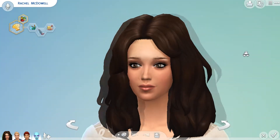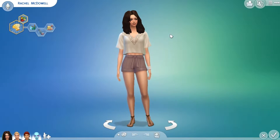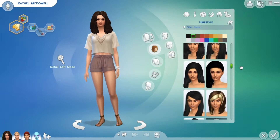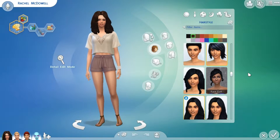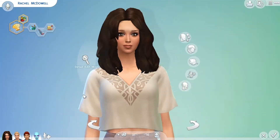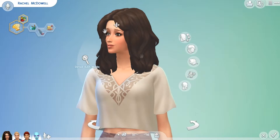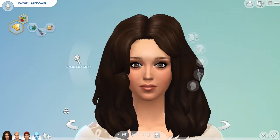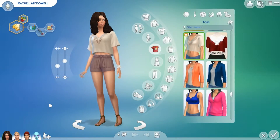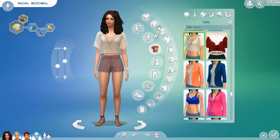This is Rachel McDowell, she's very pretty. Everything she is wearing is from either the base game or Get to Work. This hair comes with the expansion pack. Her eyebrows are custom content, her lips are base game, and her makeup is probably all custom content because CC makeup is the best. Her top and bottom are both from Get to Work, very cute, as is her bracelet. Her sandals are from the base game. That is Rachel - I'll go ahead and show you her other outfits.